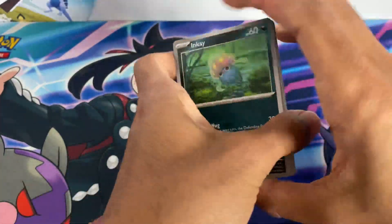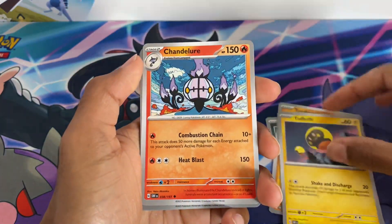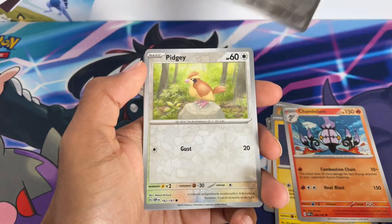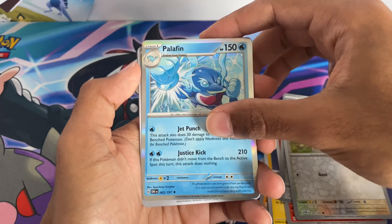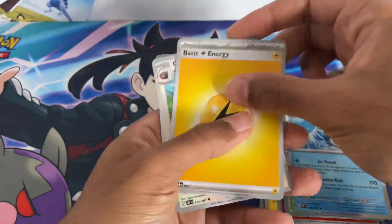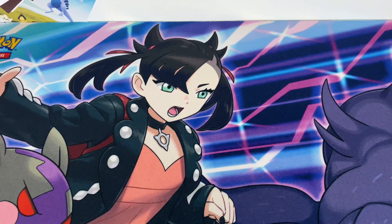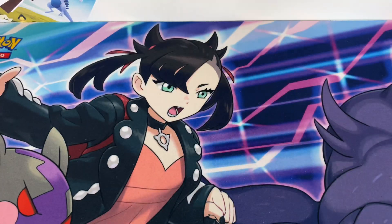First pack: we have Inkay, Toad School, Hound Dog, Tad Bulb, Chandelure, a rare reverse of Sizzle, a double rare of Pidgey, and then a Palafin Holo, followed by Basic Energy, Oinkcologne, and Letter of Encouragement.